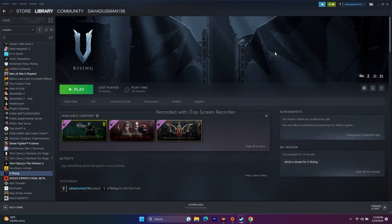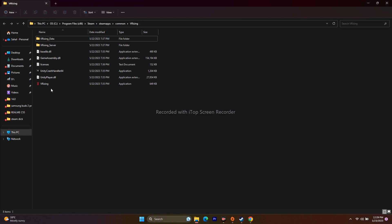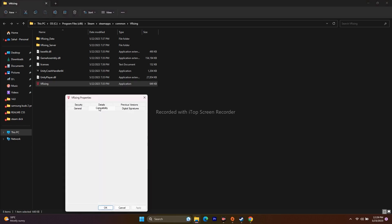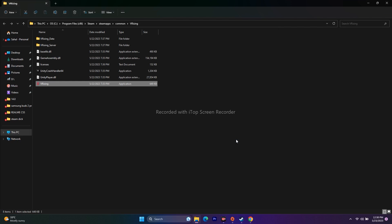Step four is to run the game as an administrator. Navigate to the installation folder, right-click the application executable, go to Show More Options, then Properties, then Compatibility. Check the option 'Run this program as an administrator,' click Apply and OK, then try playing the game. This has worked for many users.